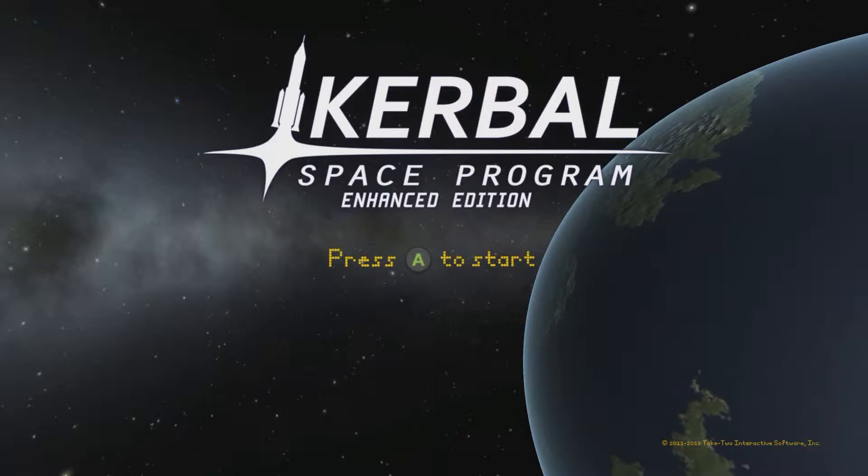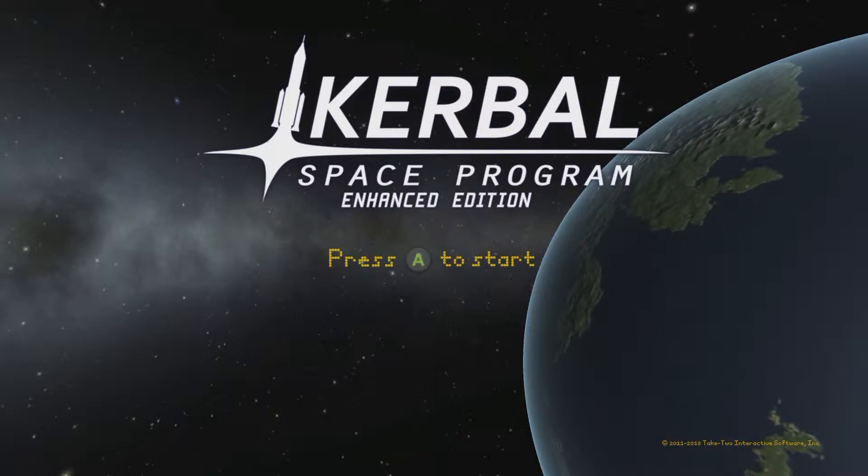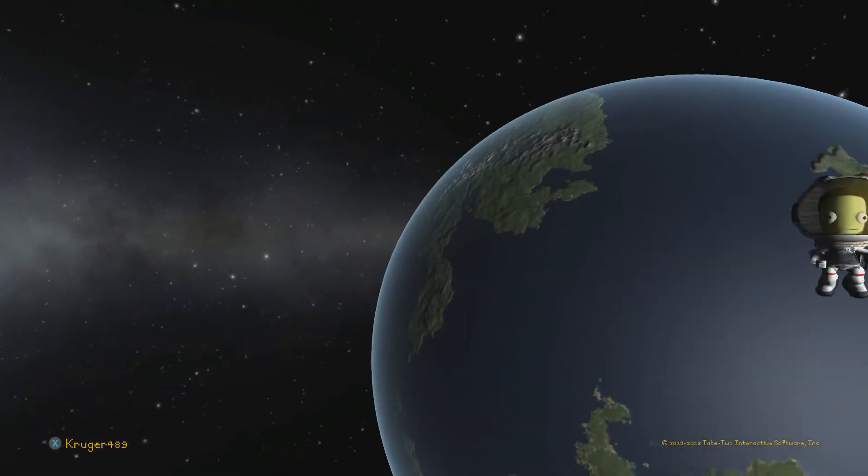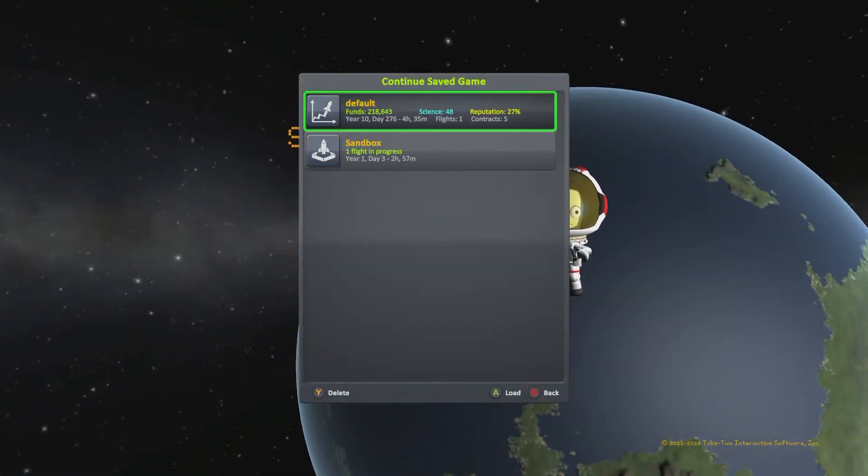Today we had a mission that we accepted on the last episode, which was to build a satellite and launch it around Kerbin. Today we are building that satellite and it is going to be a five-part satellite — easy, five a day keeps locked away, exactly.